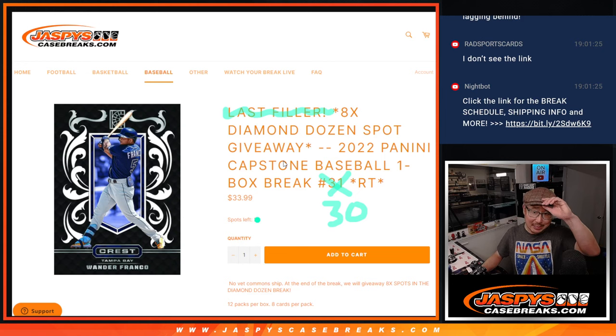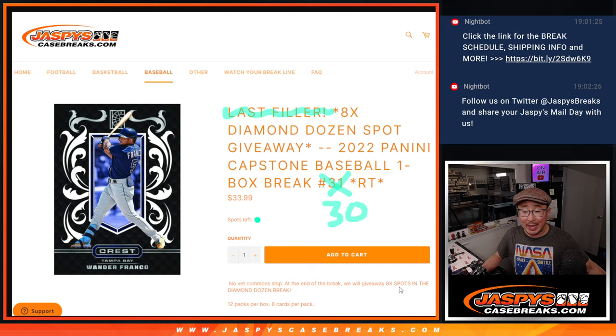Hi everyone, Joe for JaspiesCaseBreaks.com coming at you with 2022 Panini Capstone Baseball. Random team break number three — we're doing the whole box right there. At the end, we're going to give away eight spots in the Diamond Dozen break. It's a brand new Jaspies repack product. Check out the details at JaspiesCaseBreaks.com.